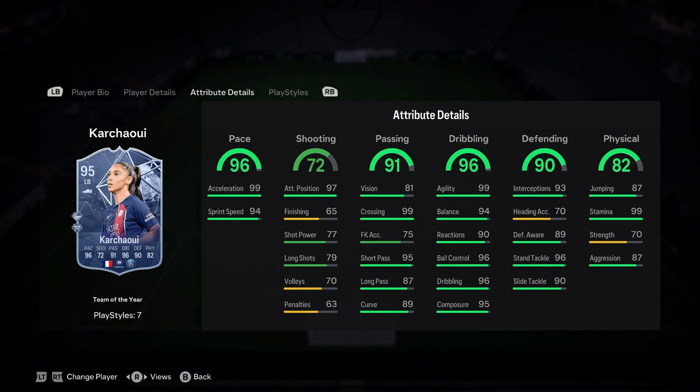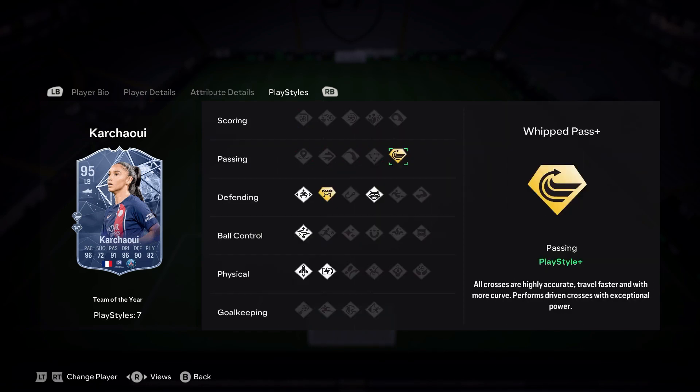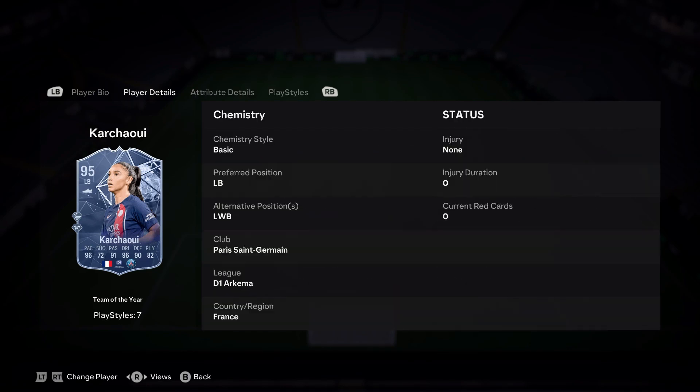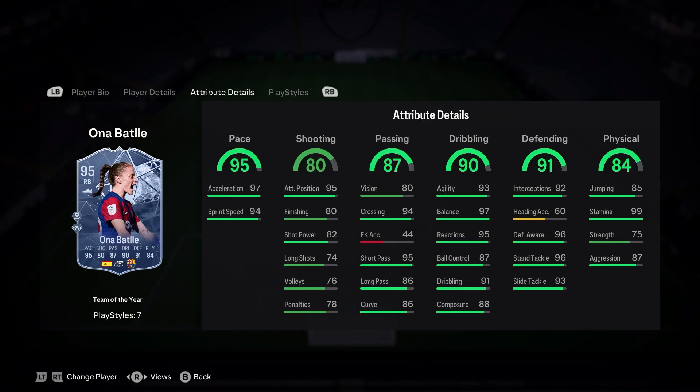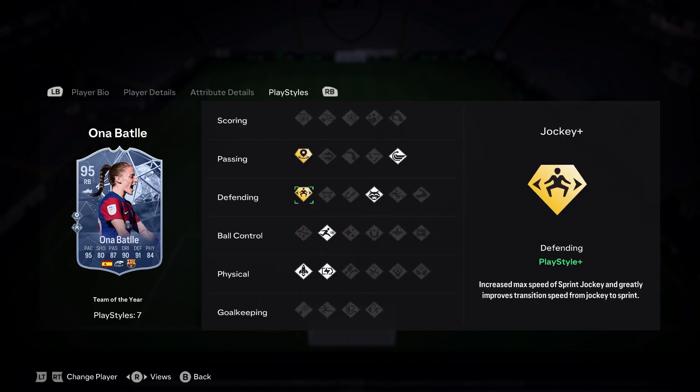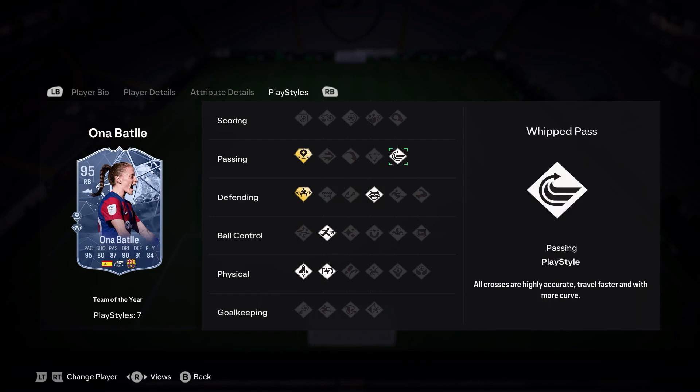Karchui - very top tier looking card. 96 pace, 72 shot, 91 pass, 96 dribbling, 90 defending and 82 physical. 4-4 high high. Right back, right wing back, left back - so very much versatility there. Can't take free kicks or hit a ball despite 85 jumping. But yeah, lots of good positives on this card - size of pass, jockey plus, quick step, relentless, rapid, anticipate and first touch.